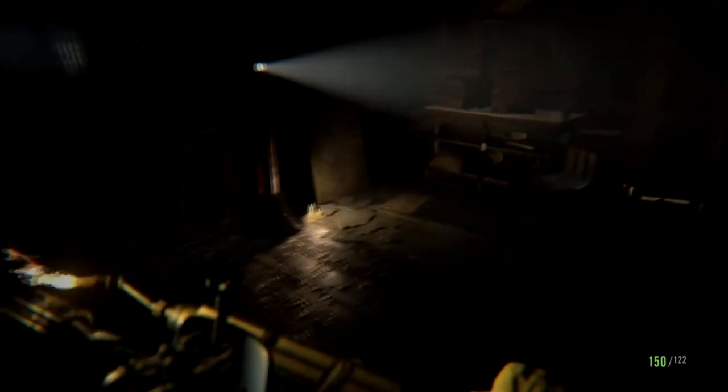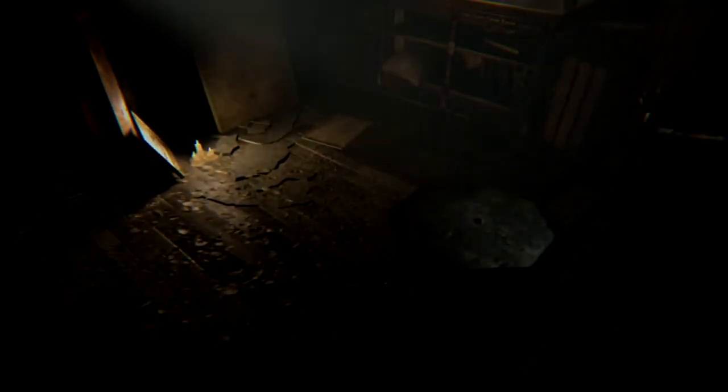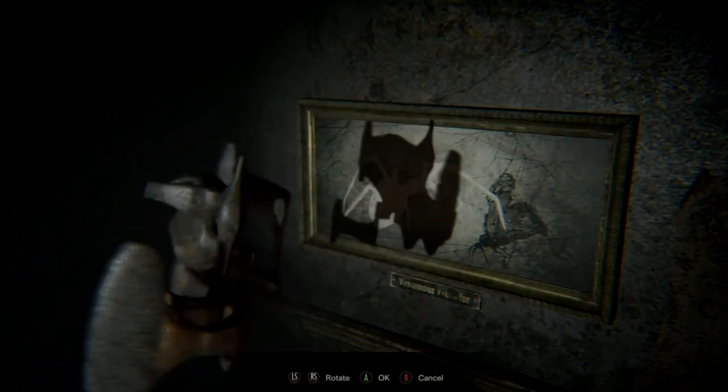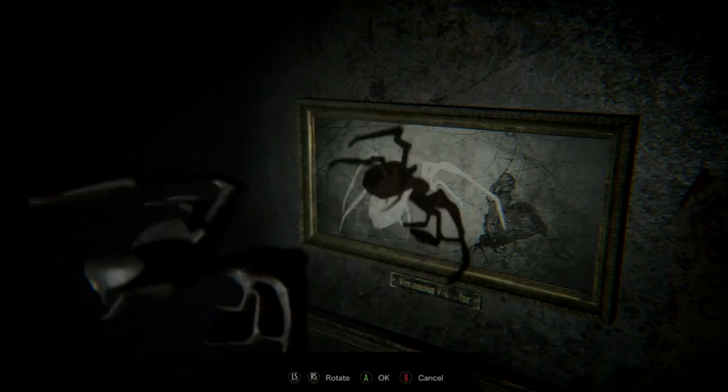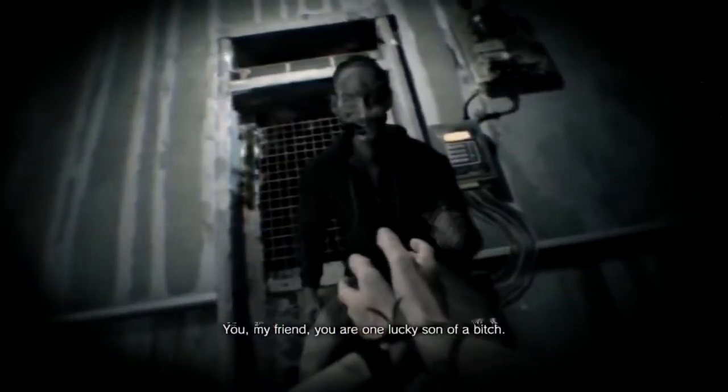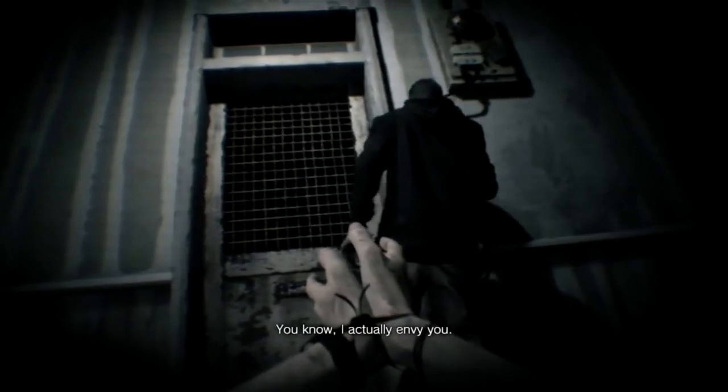Resident Evil 7 brought the series back to its roots — those are words that fans were either defending or attacking until their hands were sore from typing angrily at each other online. But what I will say is that Resident Evil 7 did bring more of a focus on puzzle solving back, so in that aspect the statement is kind of true. The puzzles in this game I really enjoyed, and even though some were as easy as what RE4 had, others felt closer to what the classic RE games had. The best example of the latter is the Happy Birthday puzzle — a puzzle that feels like a homage to Saw, kind of.